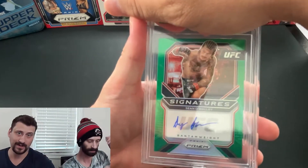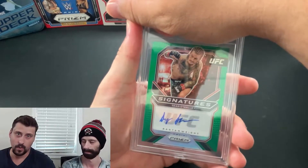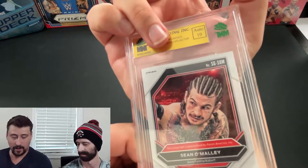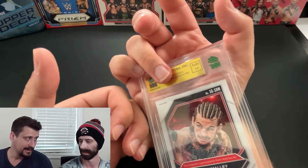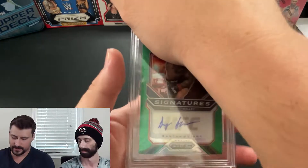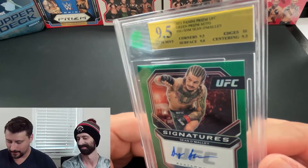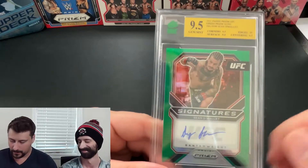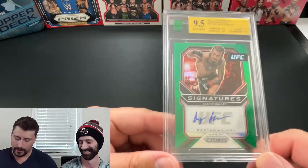Flipping it over — Mint does signature grading on the back — it's a 10 auto, which is an amazing start. Autos don't vary much; getting a 10 means they couldn't find any discrepancies. The card itself got a 9.5 gem mint, with a nine on the surface — if only that could have bumped up, we might have gotten a 10 overall. But a 9.5 gem mint Sean O'Malley green prism signature out of a retail box is wicked.